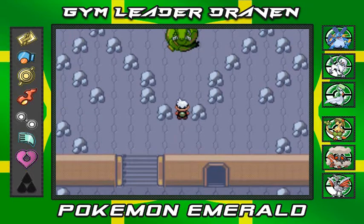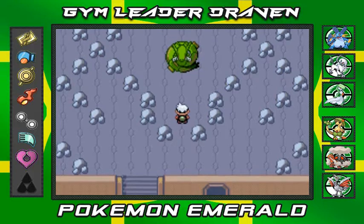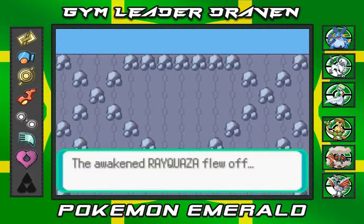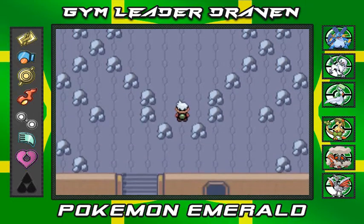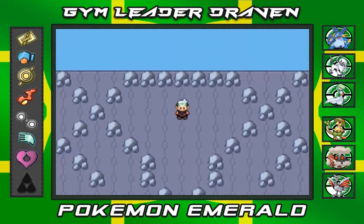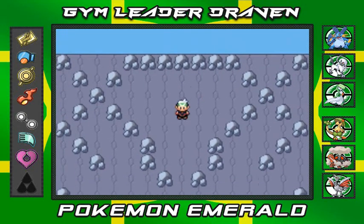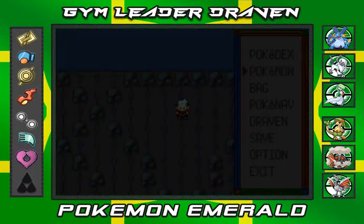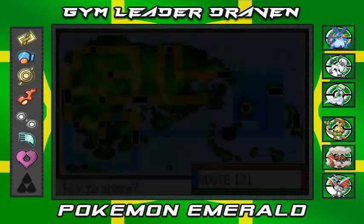Should I poke it with a stick? I'm gonna poke it with a stick. Let's see what this guy's all about. He's awake — that is a big snake and he is pissed. The awakened Rayquaza flew off. Alrighty — so we took care of that, now we're going to go back to Sootopolis City. Luckily we can fly there.